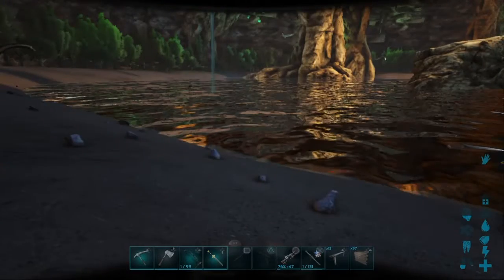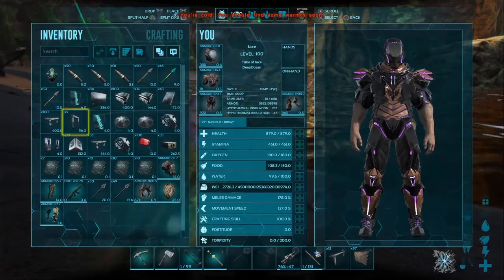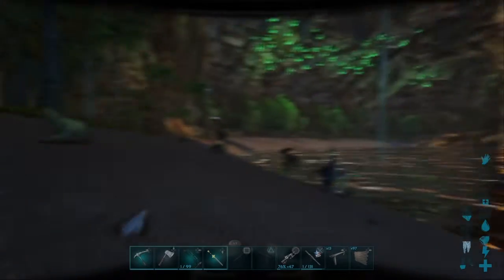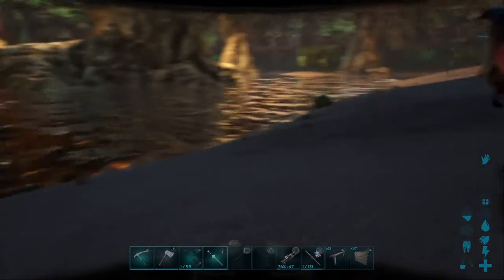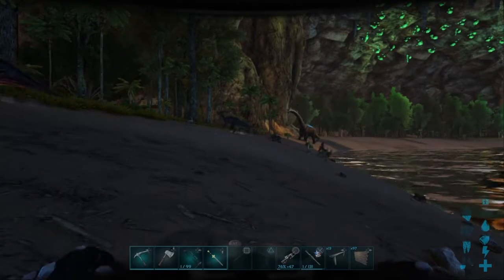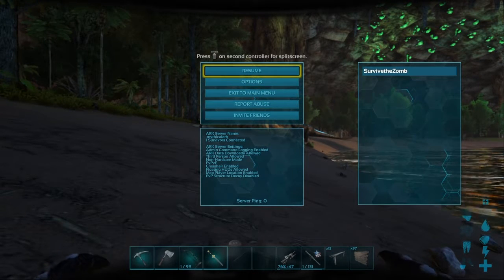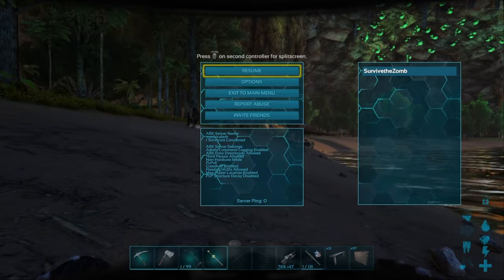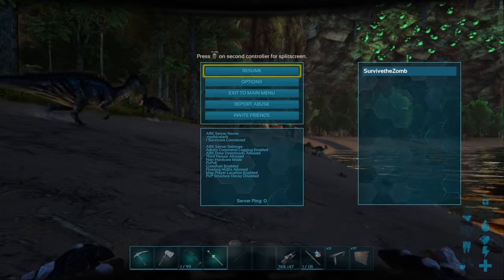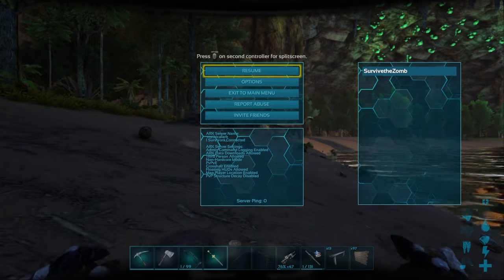We're back in the cavern. Now I can show you. It used to just be a bar — they added this new thing and I'm not sure why. Press pause in-game. On PS4, press your options button. On Xbox, press the equivalent button. The admin bar would just be above the resume button or press options on the second drawer.